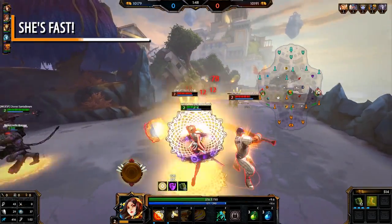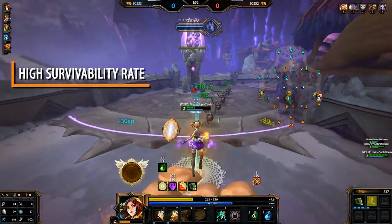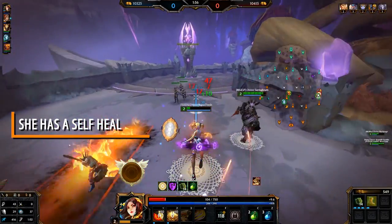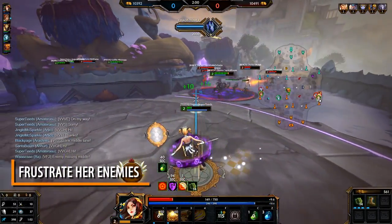Amaterasu is pretty fast and she can even make her allies faster. She can survive nearly everything — she's that hard to kill. She has a self-heal, it's pretty neat. Her ultimate can be so frustrating to deal with as an enemy player.